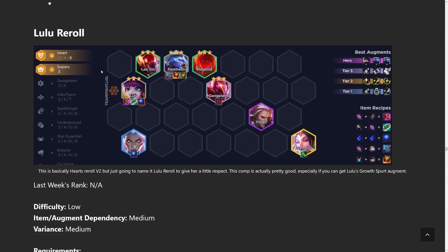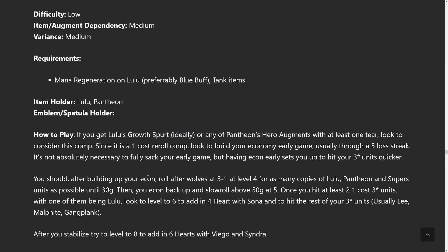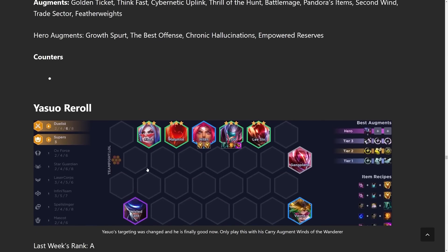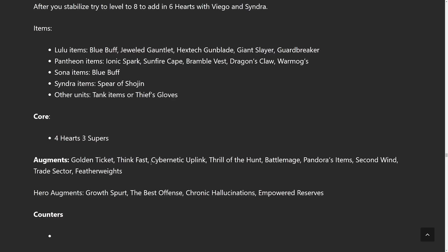Lulu Reroll is the next comp. This is kind of like the Hearts reroll build except it focuses more on Lulu with the Lulu carry augment, or the Pantheon ones — both are pretty solid. You need to make sure you get the augments, and you also need a bunch of copies of the comp. Don't force it without augments, and also don't go for it if you see the augments but don't have any Lulus or Pantheons.